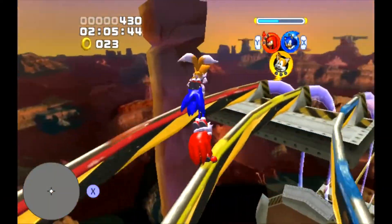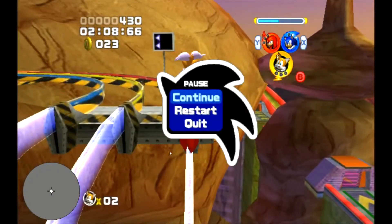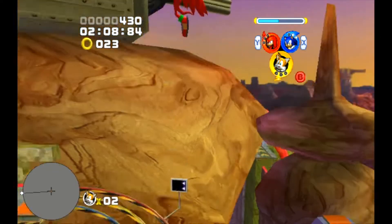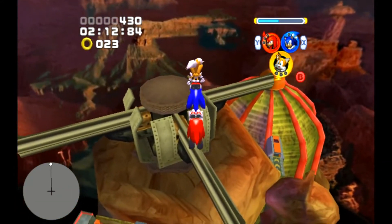One trick I'll show you if you don't know it already — you just go on this rail, switch to Tails. And when you get to this part of the rail, you just hold left and press A and you can just go like that.